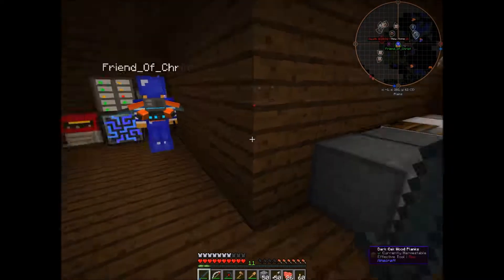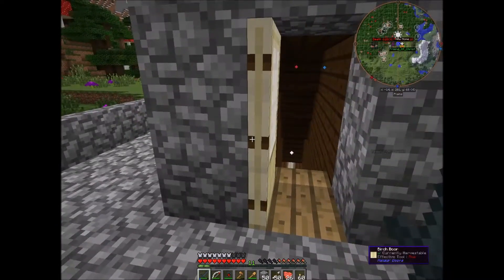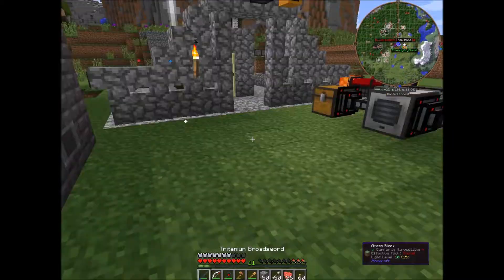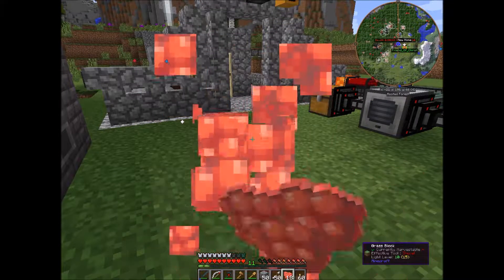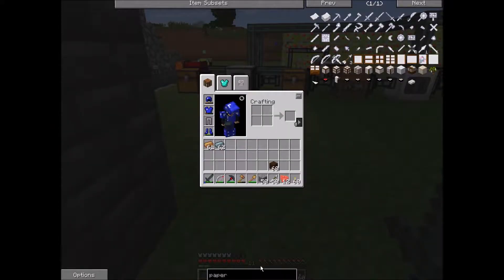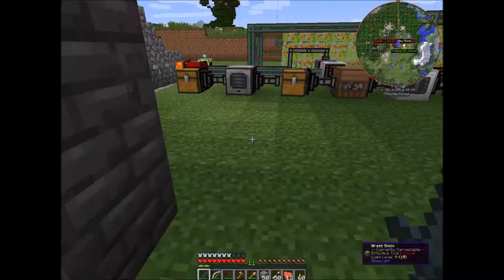What we're going to be doing today is we're going to be building an ender quarry. Before we get to that, I just want to tell you guys something amazing. I added a mod into the Babotech Reborn mod pack using the AT launcher, and the mod is called Magical Crops. Basically, Magical Crops is a mod where you can just grow plants, and those plants will grow like any valuable item in Minecraft — they will grow diamonds. So you don't need to go mining.